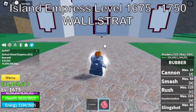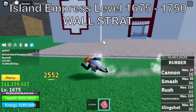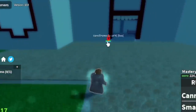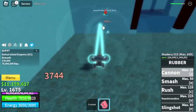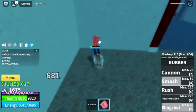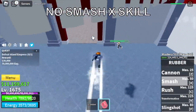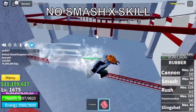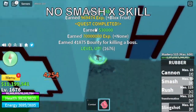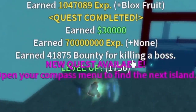Next island is the Hydra Island. Target here — only one mob, the Island Empress. Some say she is very hard to defeat, but we're going to do the wall strat here again. Even in the third sea, wall strat is still effective. Avoid using your exit skill because you might get glitched inside and she will damage you. Just focus on your C, Z, F skill — or if you want, you can use your exit skill to blast her.